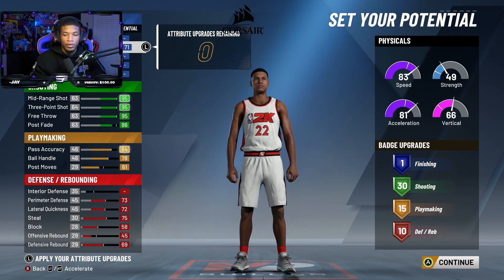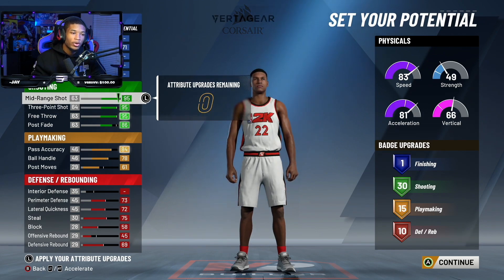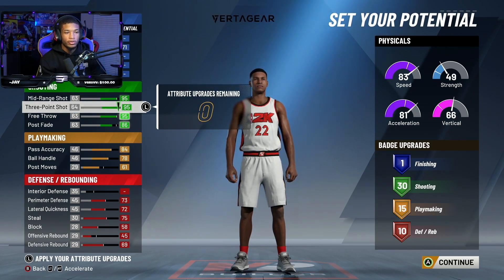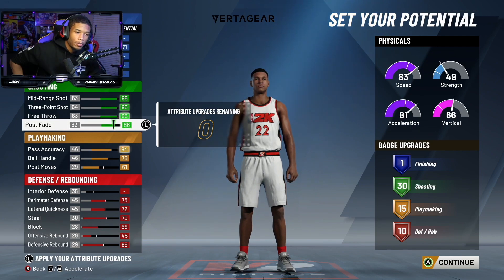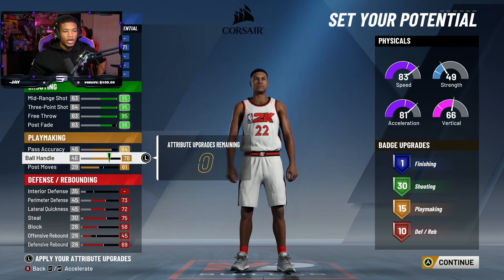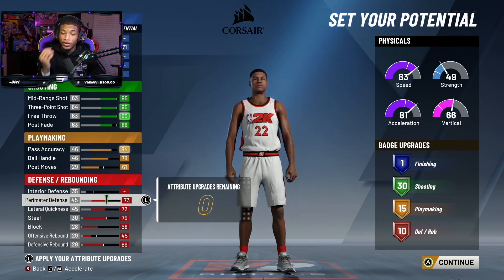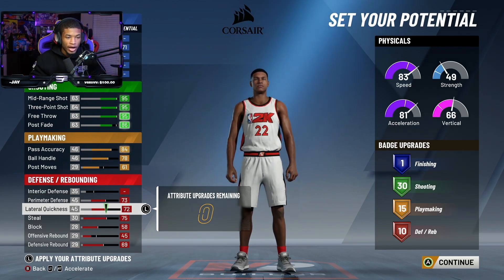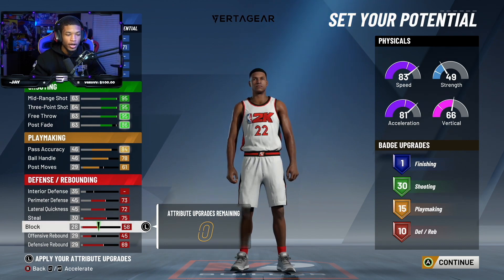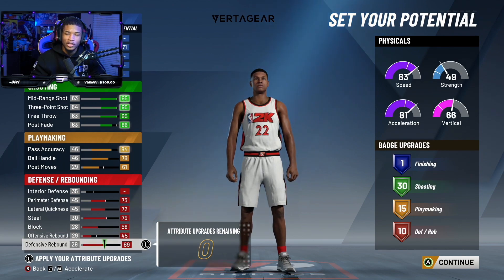So now what we're looking at is: a 95 mid-range, a 95 three-point free throw all the way up, post fade at 86, pass accuracy at 84, ball handle all the way up, accuracy all the way up, post moves at 61. Perimeter defense all the way up, lateral quickness at 72 all the way up, steal all the way up, block all the way up. Offensive rebound at 45, defensive rebound up to 69. That gets us up to 10.